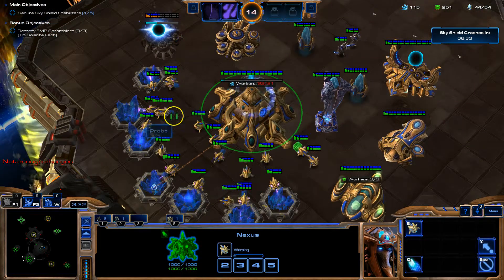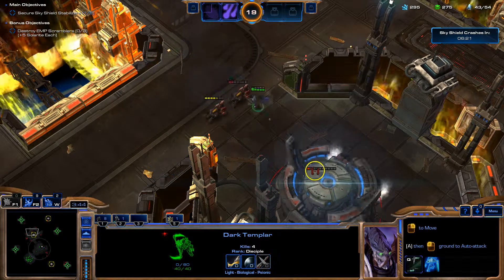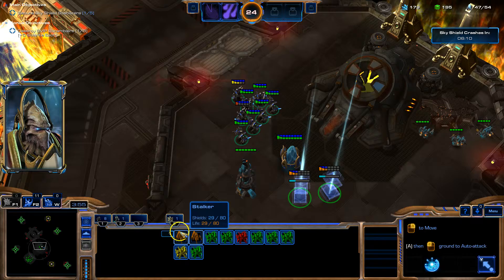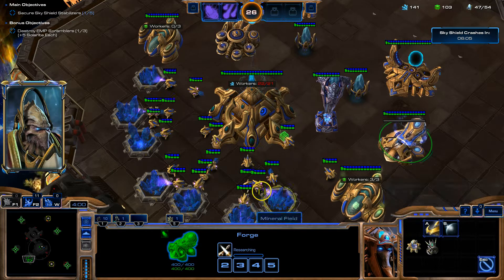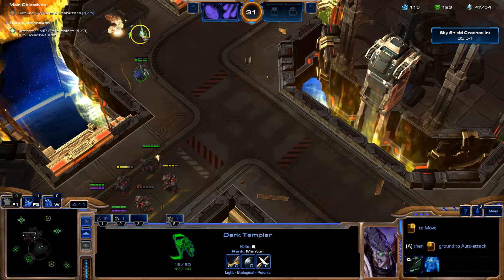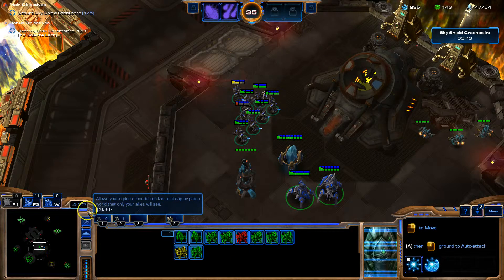I'm almost ready for the Chronosurge, and shazam — this is going to be like so many probes right away. I've got to start making Stalkers. That is basically all the probes I'll be needing. I'll make one more Vespene reactor. Let's see if I can get those guys again while they spin around. Ha! Yeah, this thing will damage this EMP Scrambler, so it's definitely worthwhile to take out when you get the chance.